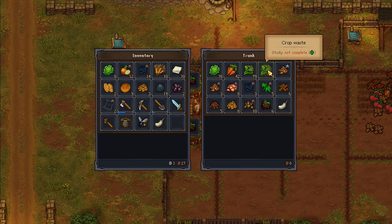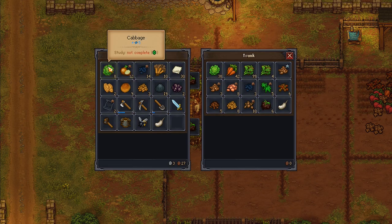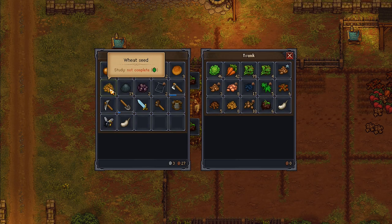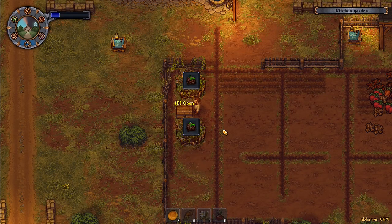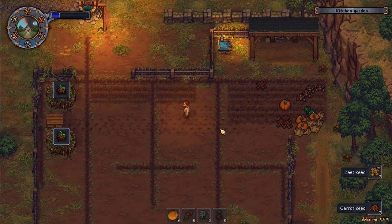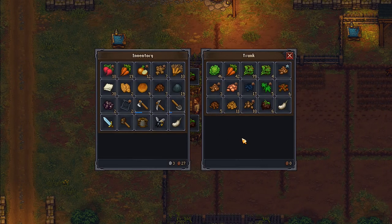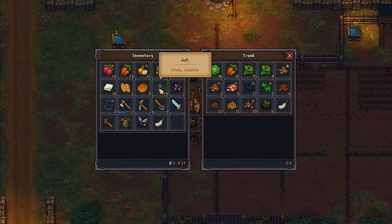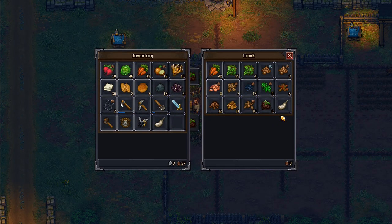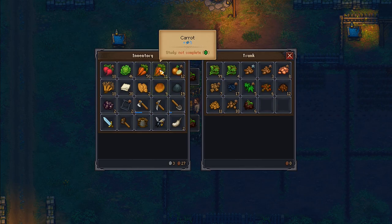All the crop waste — 99 crop waste! Cabbages in there. It's the seeds I really want to keep. Wheat seeds there. Beet seeds and some other seeds as well. I've got beet, and I got another maggot — I don't know where that came from. Carrots — I'll take those with me.